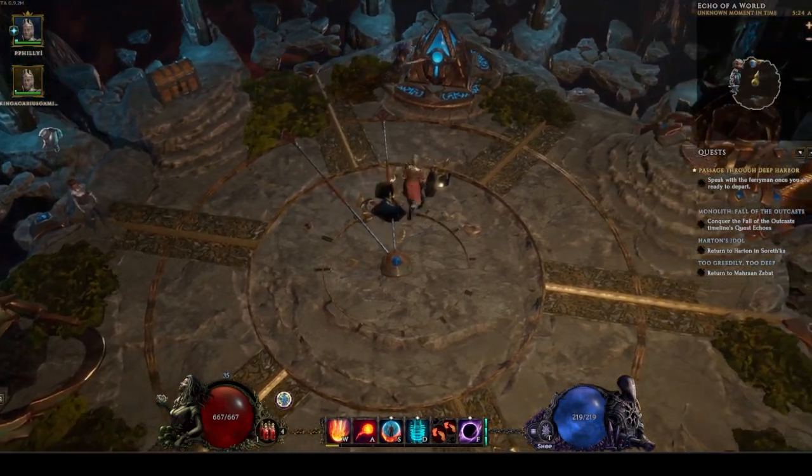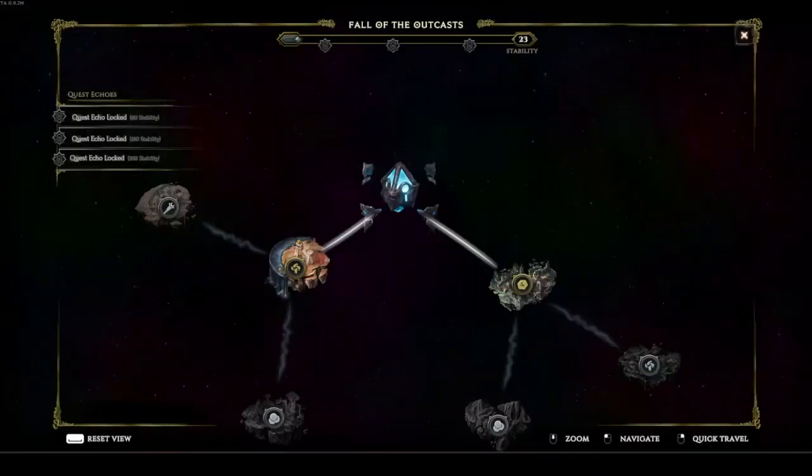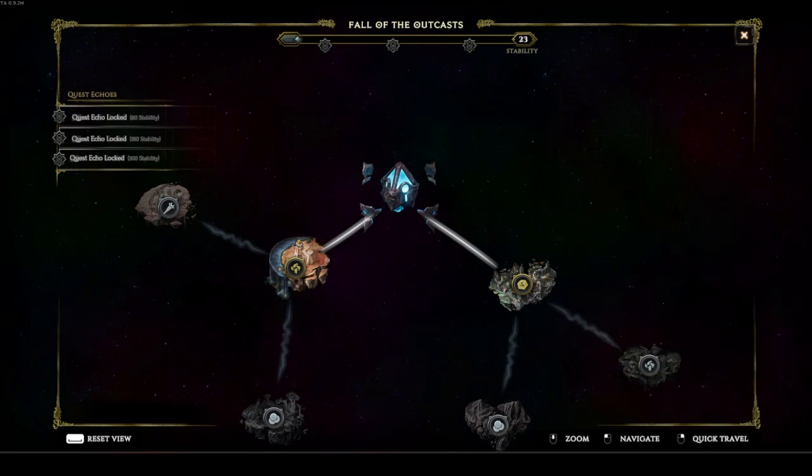So if you click on it, you can see the 23 stability. Do you have stability on there? Yeah, 23 stability — okay, perfect. So that will go down if you die. It's the three little unlocks — we need to fill up the stability bar to unlock all the little locks, and then we'll get quests.